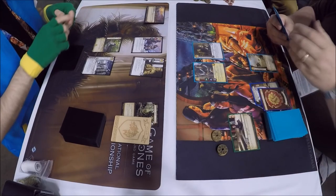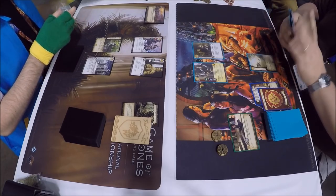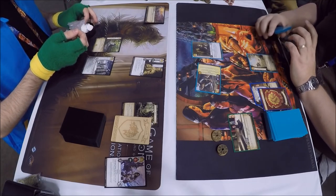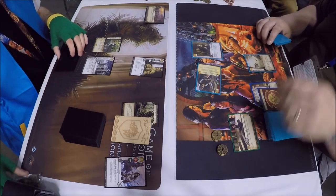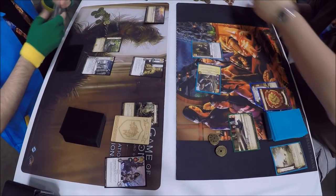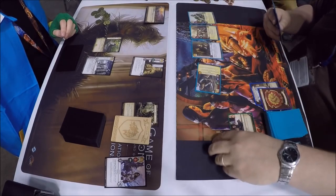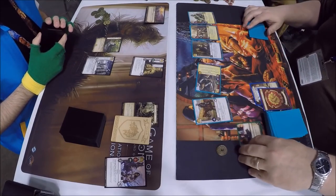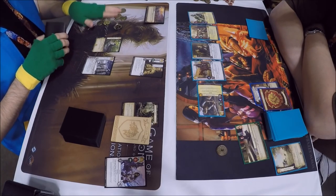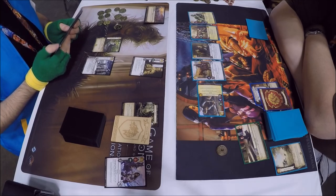Noble Cause is going to reduce the first Lord or Lady played by two gold. Trading with Potoshi gives you ten gold but gives three gold to your opponent — the downside — but it's always good when you want to drop a bunch of big characters. Looks like the Lannisters are going first and he's starting off by killing Asha — no messing around. Seems like a good target. We have Sir Jaime Lannister played using the Noble Cause reduction and the King's Road for gold, getting him out with a duplicate.